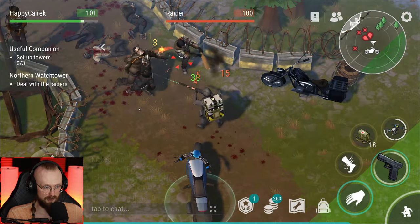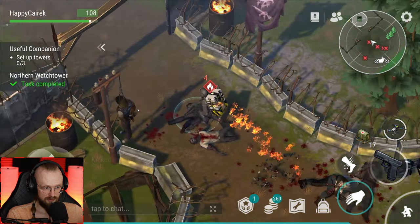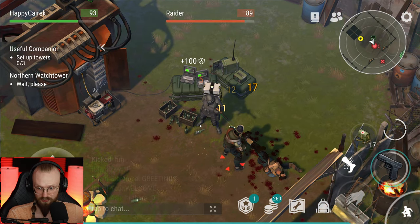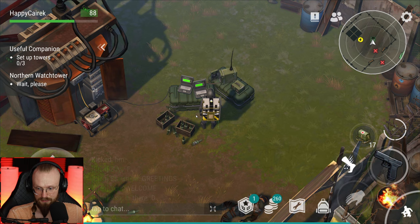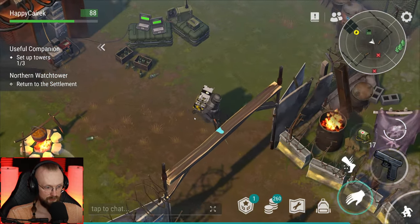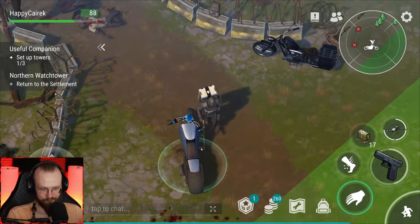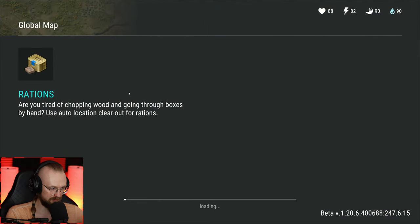Let's deal with these raiders here real quick — I'm on fire! There we go, we got these schmucks. Let's get the drone then. We are recalibrating to another tower. We have a helicopter at home — helicopter at home, that drone! Ridiculous, ladies and gentlemen. Let's go to the northern watchtower. We got to return to the settlement now.